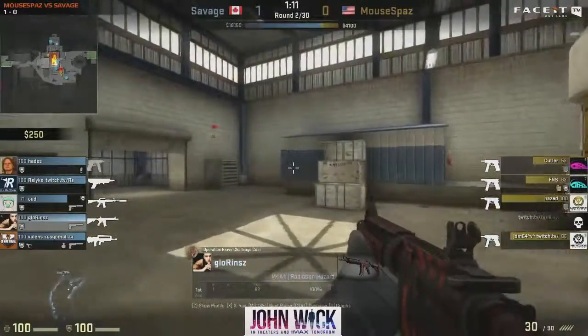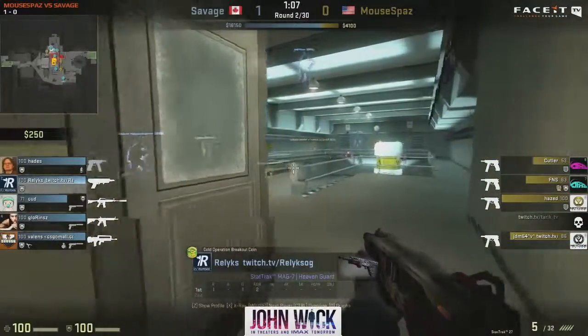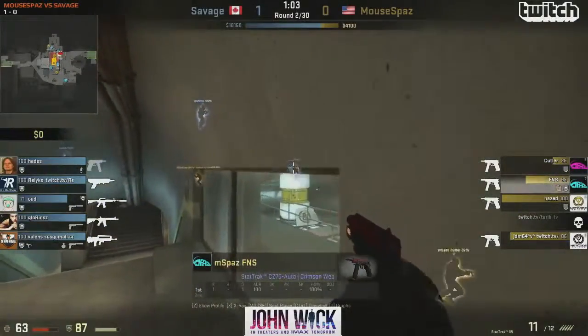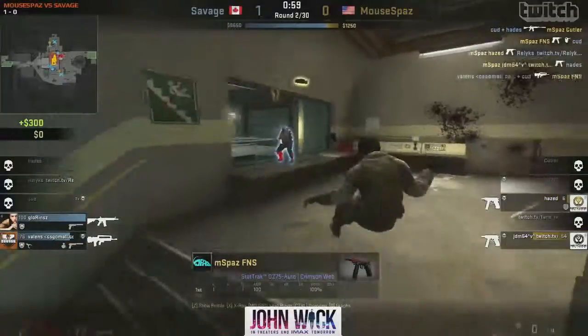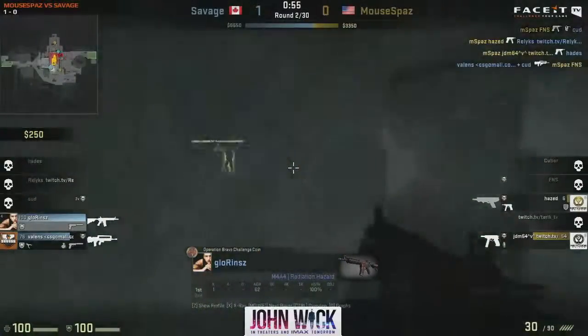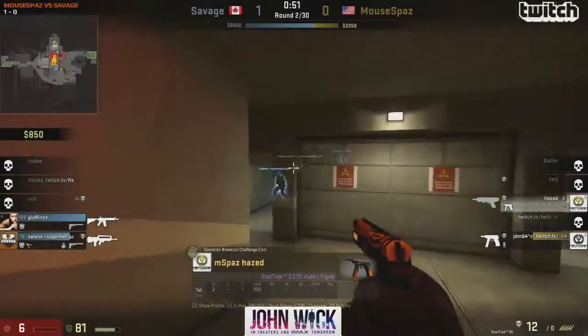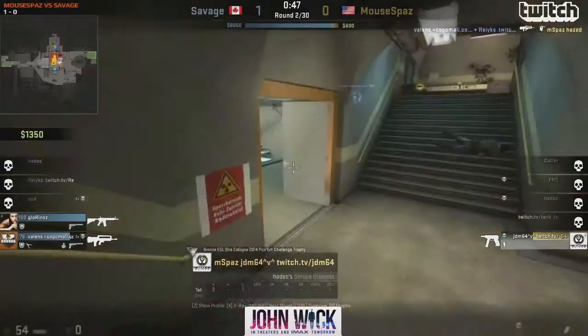The M4 and the terrorists are now pushing towards the B site — nobody to contest them. Relics rotates in from Rams with the Swag7, but it's quite a distance. He lands a lot of shots on Cutler. FNS gets the frag. Hazed actually gets a frag on Relics, and JDM takes down Hades. It's a two-on-two situation but no guns picked up yet. Hazed comes up from behind, but Valens sees it and doesn't make any mistakes with the FAMAS.